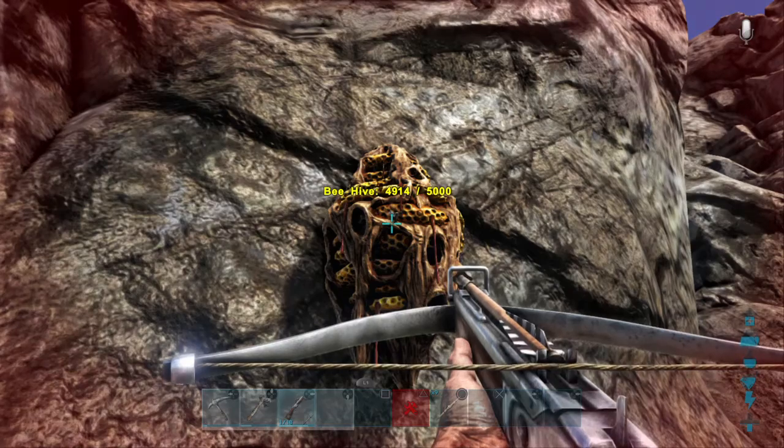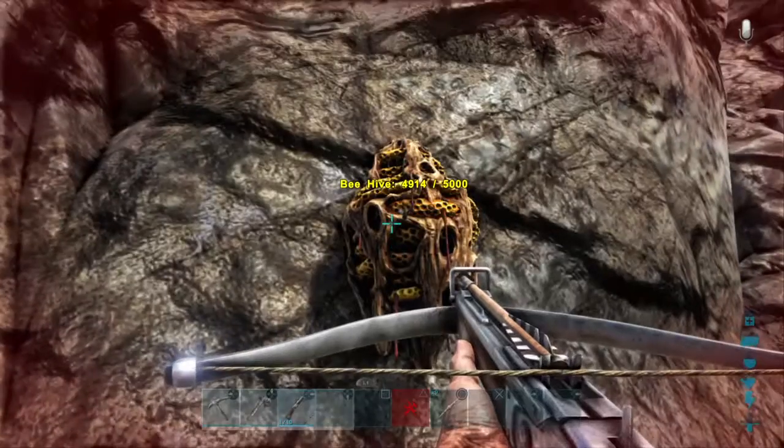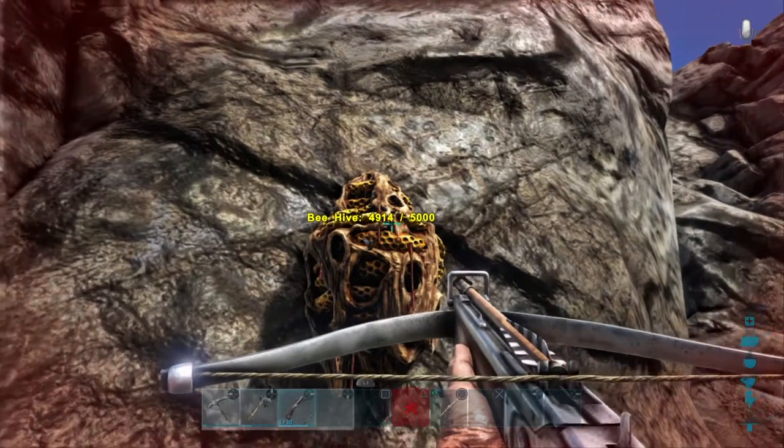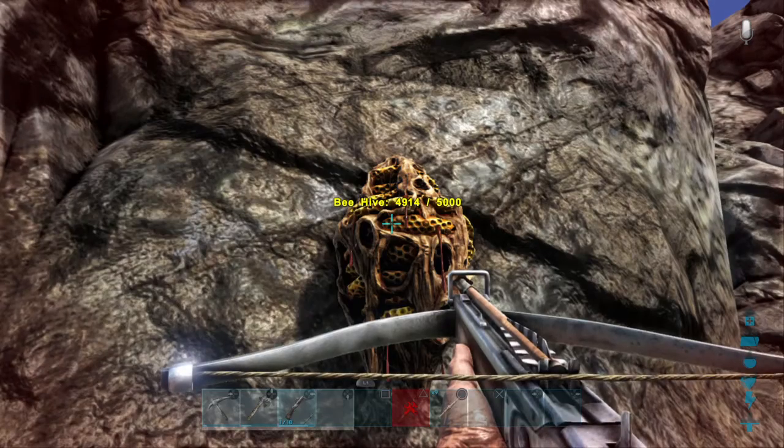If you sit here long enough, the health of the hive should go back up to 5,000 I think. I've already kind of displaced the queen - she's out somewhere. But the hive health will go back to 5,000. You have to keep hitting it pretty quickly because it'll bounce back up to 5,000 if you don't destroy it fast enough.